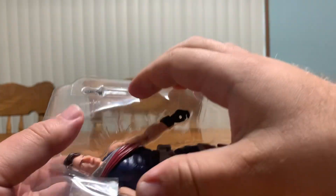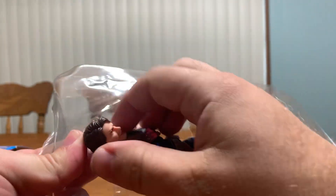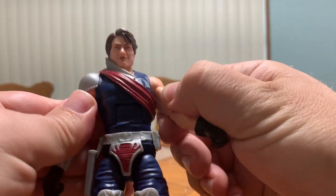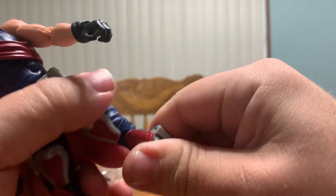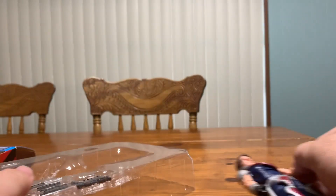I've been wanting to get him for a while. Sorry about the noise, but here he is. It looks pretty good. Typical articulation, butterfly joints, double-jointed knees. These are always hard to break loose right when you pull them out of the box. I'll break it loose later. But he looks pretty good.